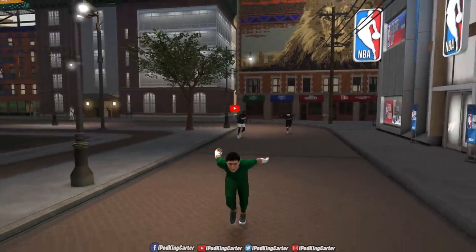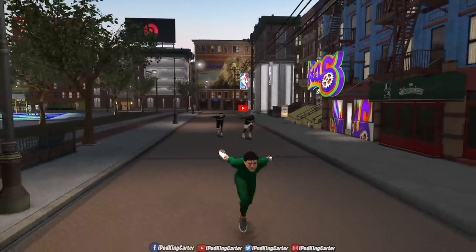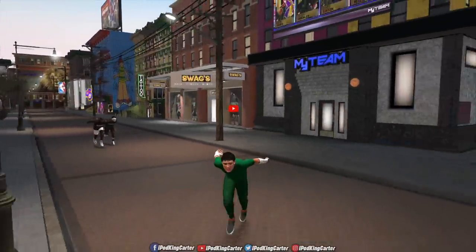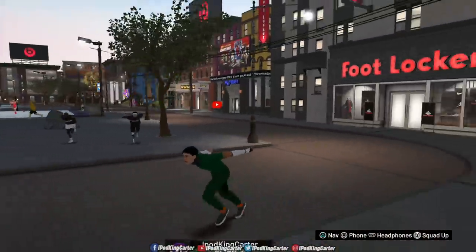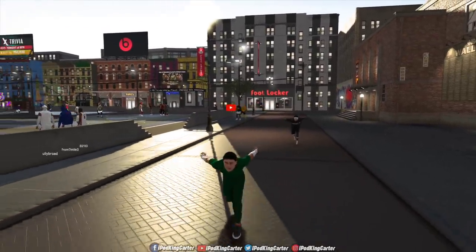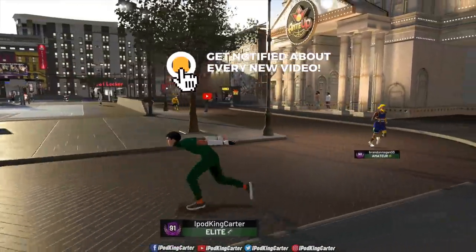What's going on everybody, it's your boy iPod King Carter. Welcome to a big creation video — we have Rock Lee at the park, this is going to be a dope creation video. Raunchy has Naruto, Chase Money has Sasuke, and Ken is trying to create Pain. We're running Naruto-type scenarios at the park. New videos dropping soon, but I wanted to make this creation video because I don't think one exists on YouTube for NBA 2K19. Make sure you like and subscribe — let's get into the video.